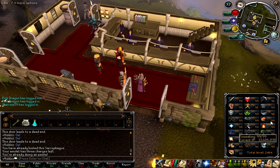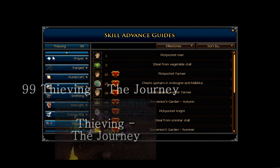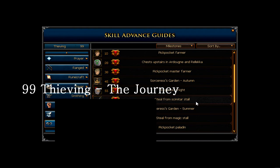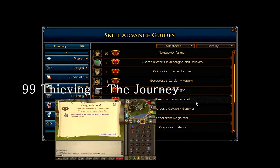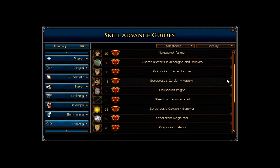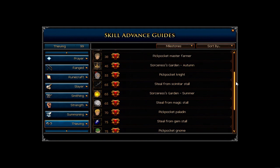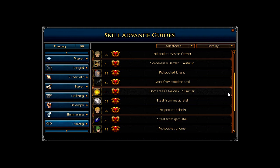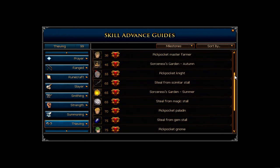From about 1 to 60, I trained thieving at the thieving guild, pickpocketing from the thieving stall. From 1 to about 53, you just do whatever you want. You can do some master farmers to get to 53 for Desert Treasure, and then from 53 to 60 or 70, you can do whatever you want really. The reason I'm not giving much in-depth information is because 1 to 60 isn't that long, especially in Evolution of Combat where XP rates are quite high.